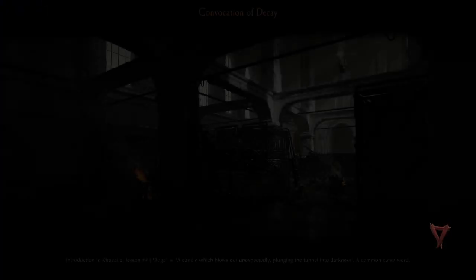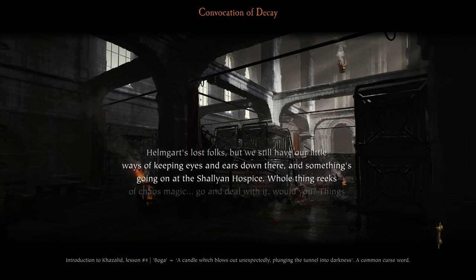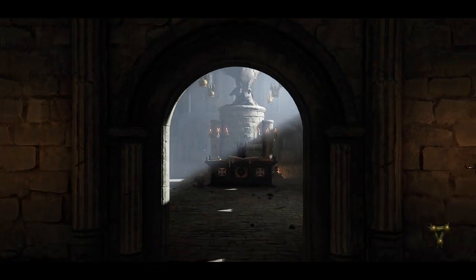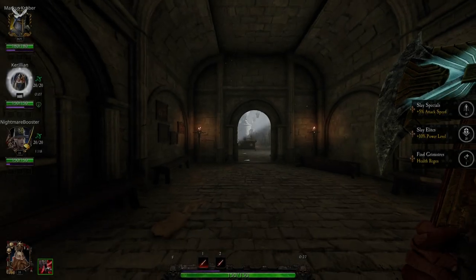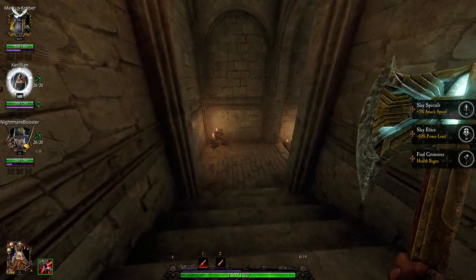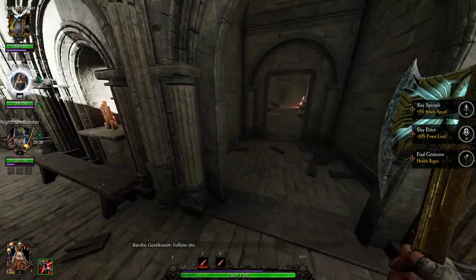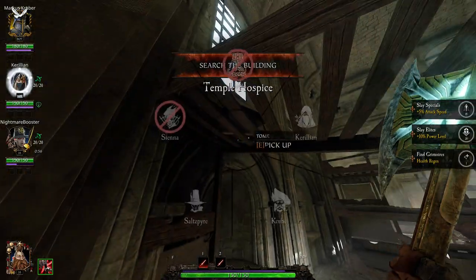We're gonna do some stuff and have some fun. This map's not terribly hard — it's that end part that's kind of a bitch. Nobody ever knows to stick together. The easiest way I think is to just chill in the soup and defend each other, but you can't really do that with randoms. We've got a Grail Knight bot and a Handmaiden bot. Our quests: slay specials for attack speed, slay elites for power level, and the coveted grims for health regen.